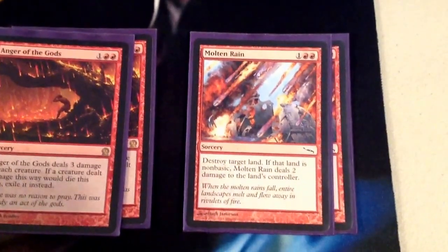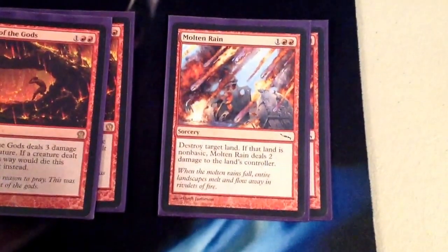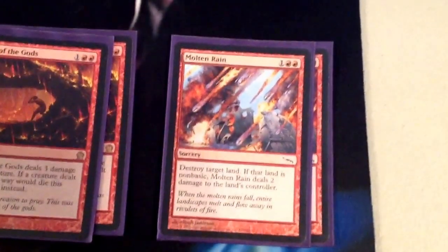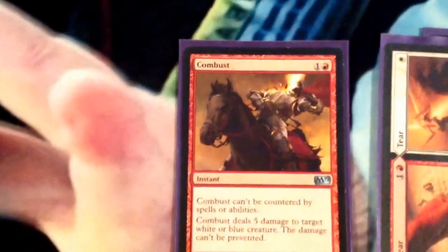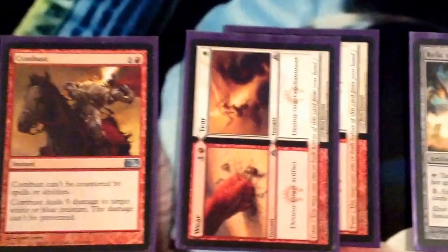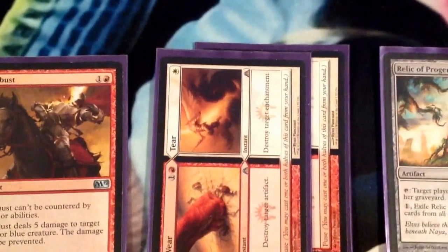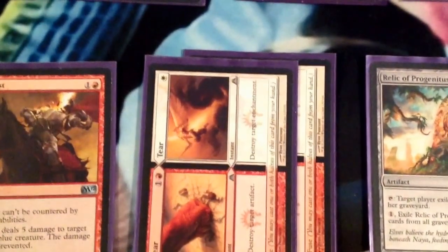Then we have 2 Molten Rain — another card for the Tron matchup, also really good in the control matchup, just being able to put them behind on lands and deal damage. If they play a Planeswalker, you come down, helix something, get to untap, Molten Rain, blow up a land, and deal with the Planeswalker — it's going to be a huge tempo swing putting you so far ahead. Then we have 1 Combust, kind of for the control matchups. It can also act as removal against other random decks with white creatures. Really good against Merfolk. Being able to kill Celestial Colonnade and have it be uncounterable is going to be a huge deal, because that's one of their few ways to kill us. We have 2 Wear/Tear — there are lots of artifacts and enchantments in Modern that are problematic. Bringing it in straight up against Affinity, Boggles, and random matchups where artifacts and enchantments are a big deal.